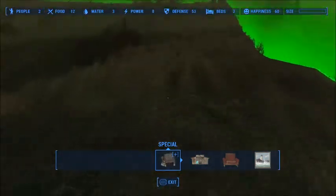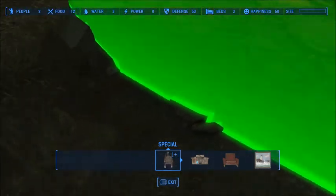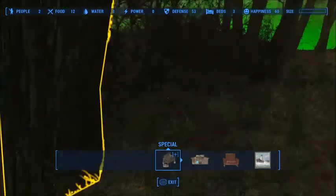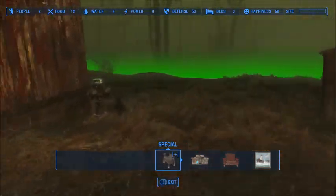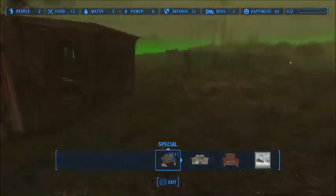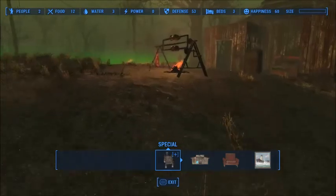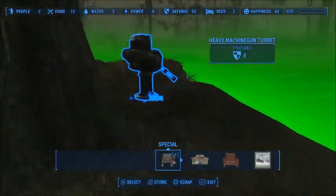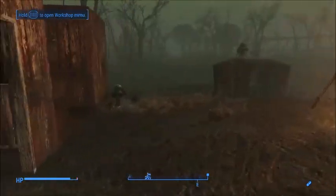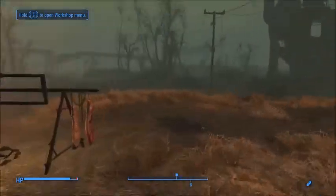Where are those gunners at? They must have fallen outside of the workshop. I have not seen a rat storm like this in forever. There's a gunner over here. There we go — just take out the trash real quick. You guys are all okay. Let me drop all this stuff off that I picked up off the gunners. Now we can get back over to the Boston Airport.